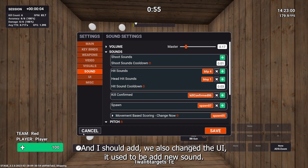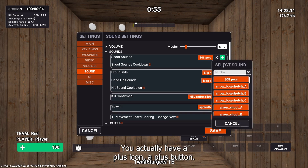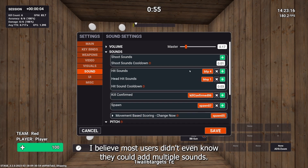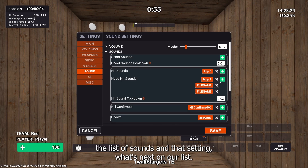We also changed the UI for adding sounds — it used to say 'add new sound' and now there's a plus icon button. Most users didn't even know they could add multiple sounds. If there are multiple sounds, it'll just randomly pick between the list of sounds in that setting.